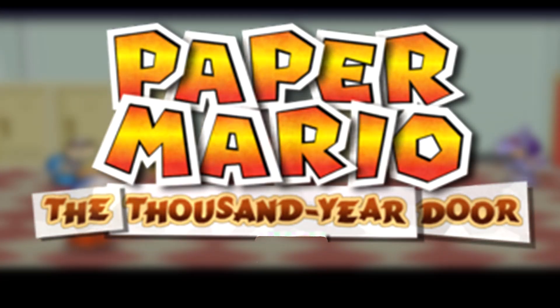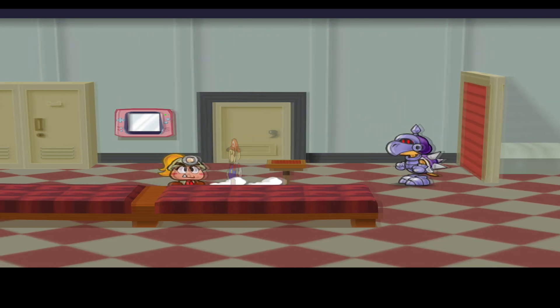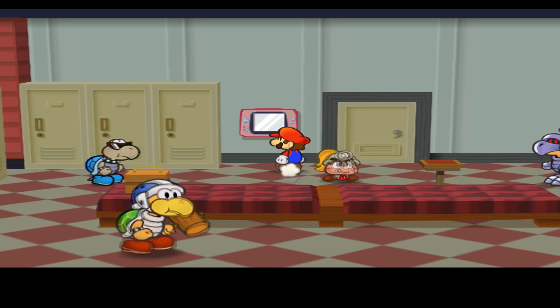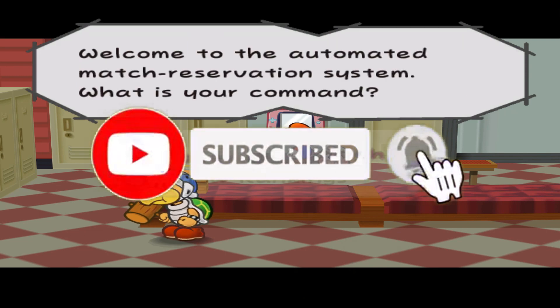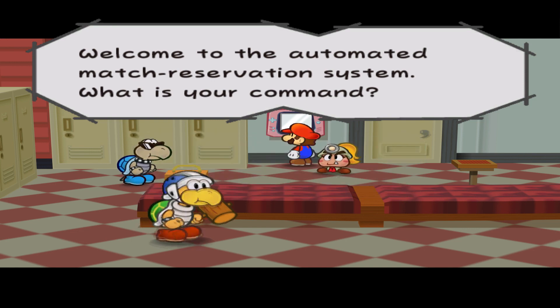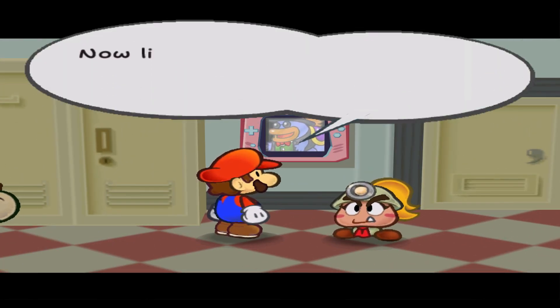Welcome back to another Paper Mario episode. In the last video we broke into the top 10 and fought a few different enemies, and got ambushed by the armored harriers. In this episode we're going to be breaking hopefully into the top five, so let's start off — we're having a match and the next opponent is the Magical Masters.